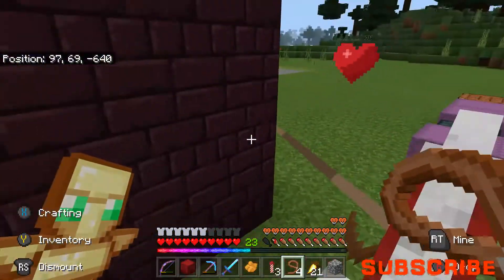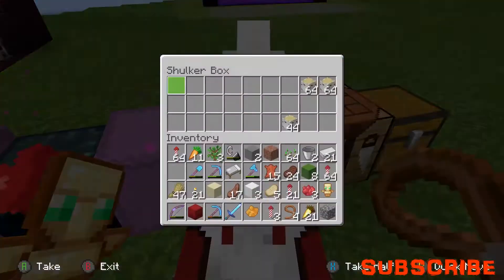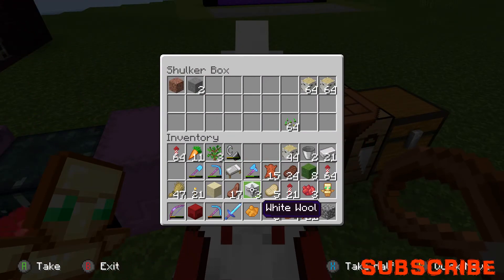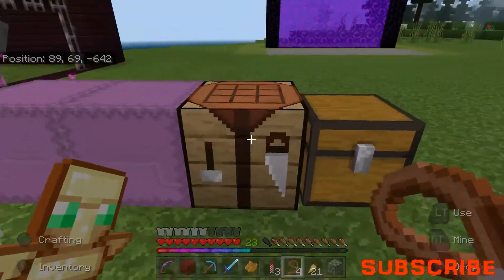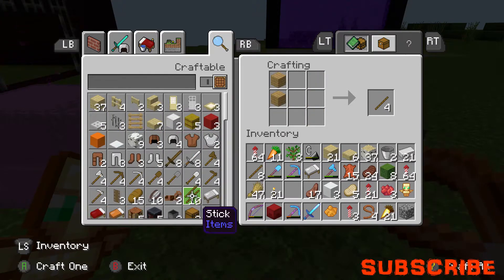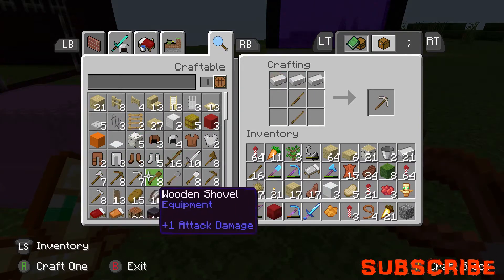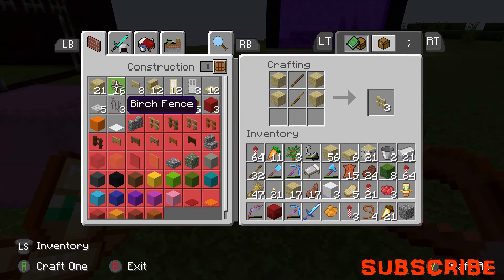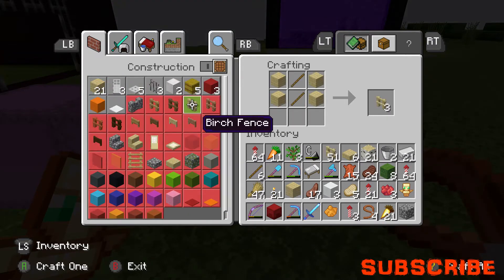I don't have any fences, but I must have wood in there so I'm all right. I'm going to use this as a dump chest for now. I need to make some fences - I didn't mean to make those slabs, I'm regretting that. We need quite a few fences because we need to keep our horses contained. That's about a stack, so that should do it hopefully.